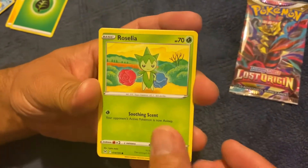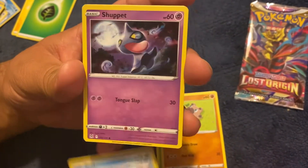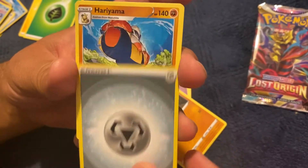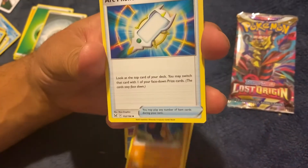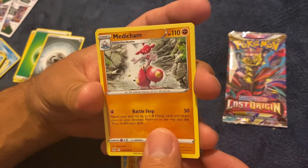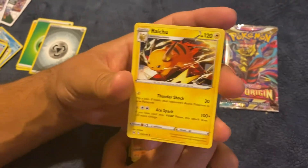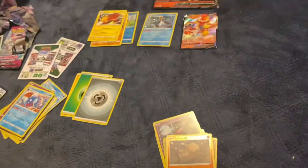First card: Roselia, Rockruff, Seel, Shuppet, Machop, Steel Energy, Hariyama, Arc Phone Trainer card, Medicham, Reverse Holo Relicanth, and Raichu. That's cool.